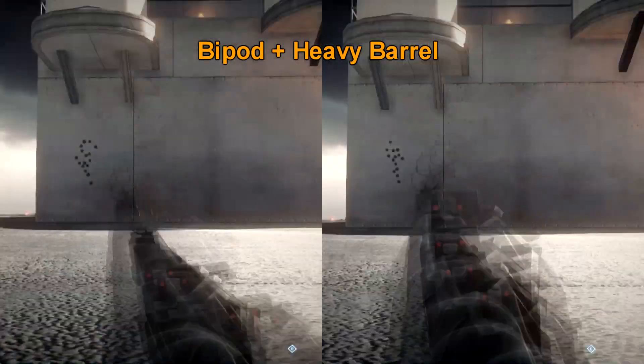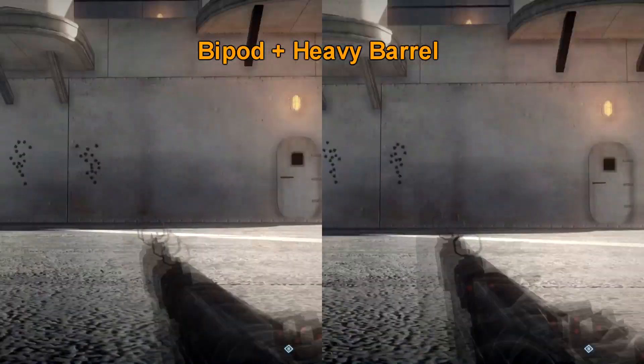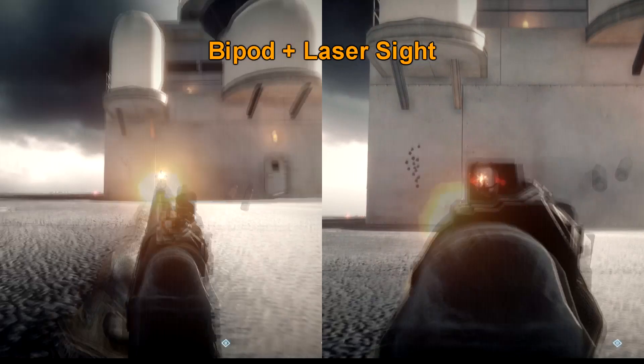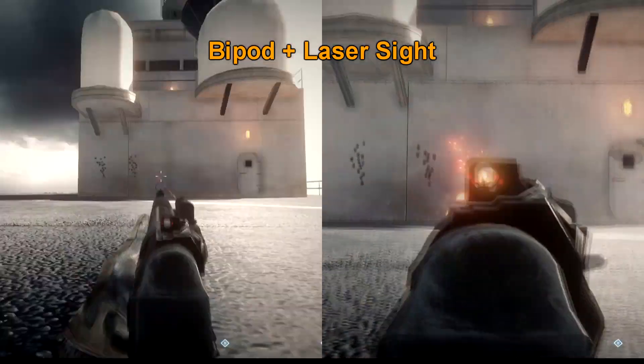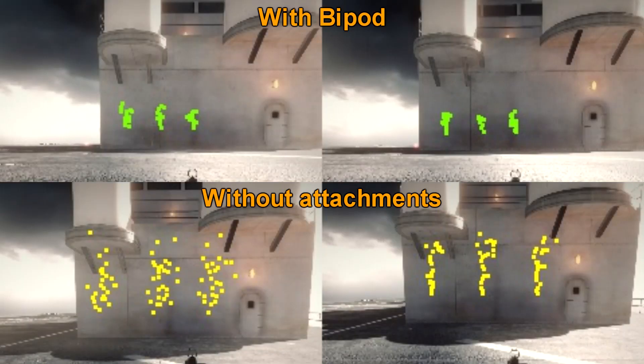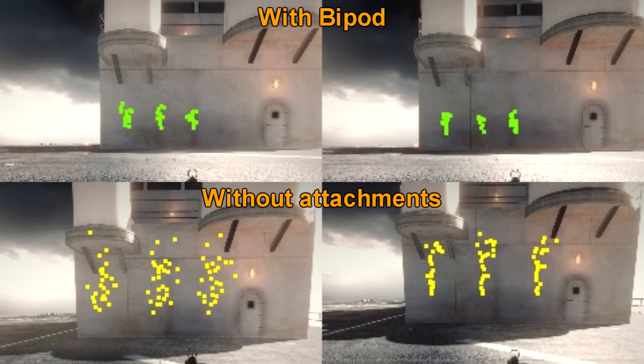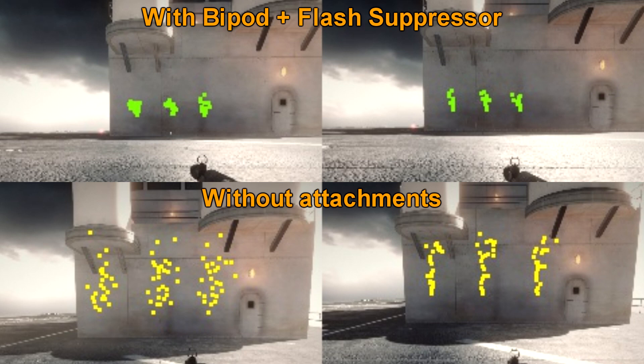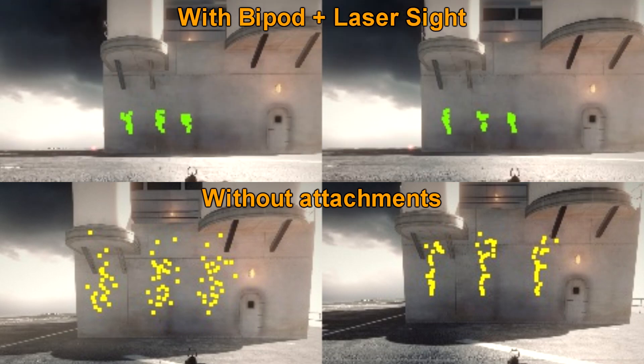Using the bipod is really down to forward planning and knowing where your enemy is going to be — something I'm not very good at. If you can read your enemy well, you shouldn't have a problem with the bipod. But I find it bizarre using the bipod with something that's not an LMG or a sniper rifle. Apparently it's more viable with an assault rifle or carbine than I thought, but I'd really leave it to sniper rifles or LMGs — that's just my opinion.